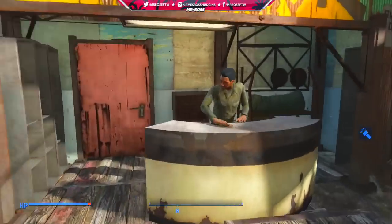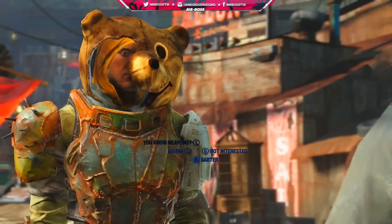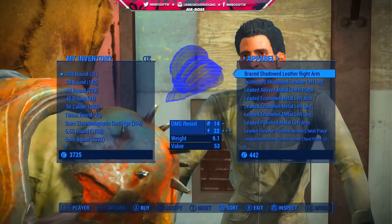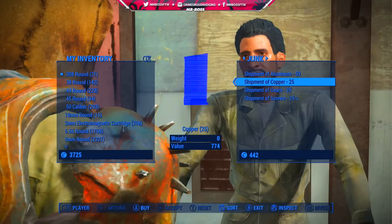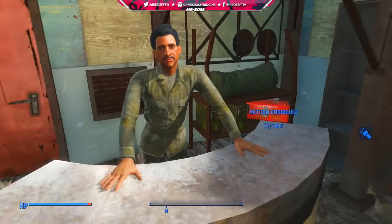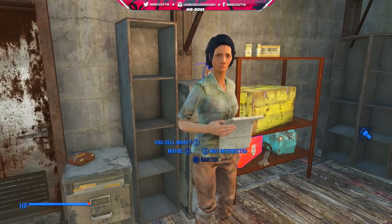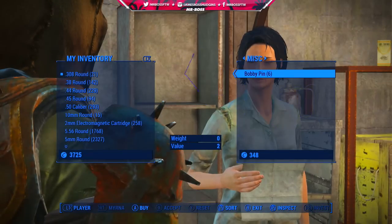Last but not least, if you're not interested in going to these locations, I can show you where you can actually buy these supplies. It's going to be in Diamond City Market — you're going to need to talk to three people. One of them is Myrna, who's going to have shipments of ceramic and a bunch of other things. You can also talk to Arturo, who's going to have shipments of aluminum and copper. And you can also talk to a robot that comes out at night — his name is Percy — who will have shipments of steel. That's only if you've run out after doing everything in this video, or you have lots of caps and don't want to go around to all these places.